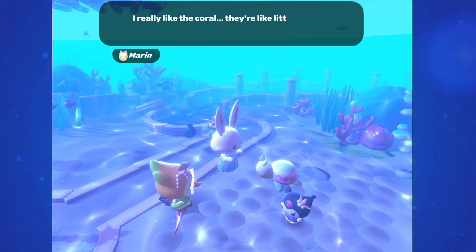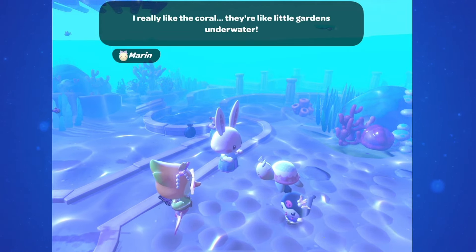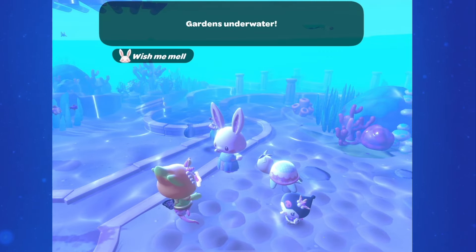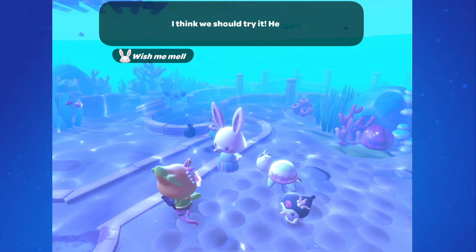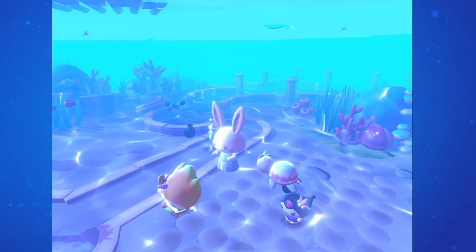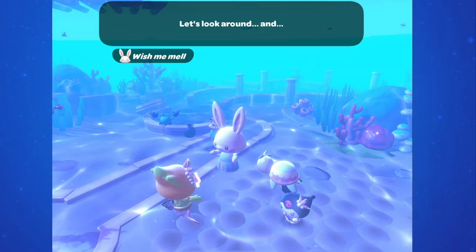Once there, talk to Wishmemele. Marin is impressed by the coral being like little underwater gardens and suggests that we should try growing things here too. Wishmemele hands us a seed and tells us to look around and plant it. Right under them is a new garden plot — plant that one seed and then go talk to Wishmemele.